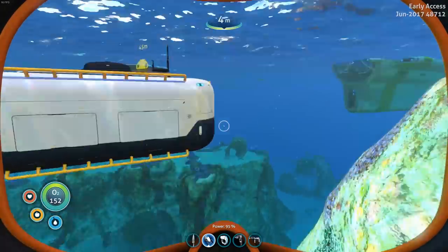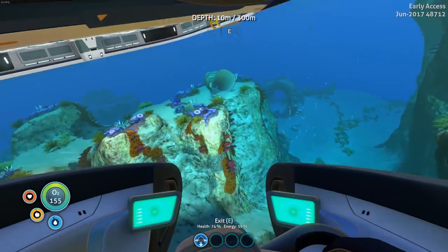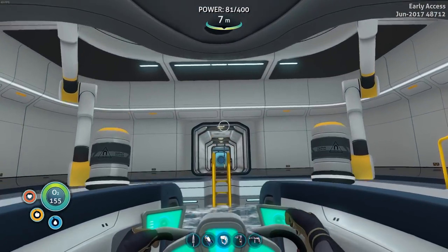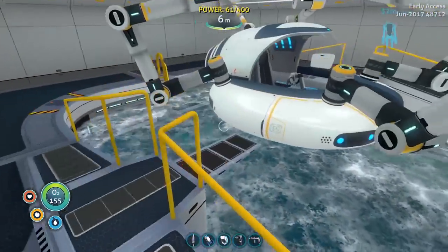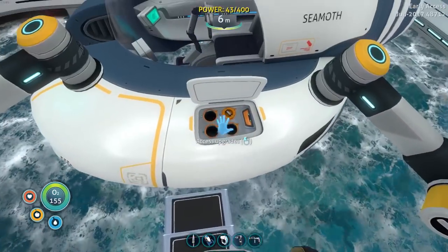Let me first of all dock our Seamoth, which is right here, into our moon pool so we can properly upgrade it and customize it finally. I forgot you can customize the Seamoths in the moon pools — you can change their colors, their names, everything. Wait, the upgrade station is on the other side. Whoops — awkward.